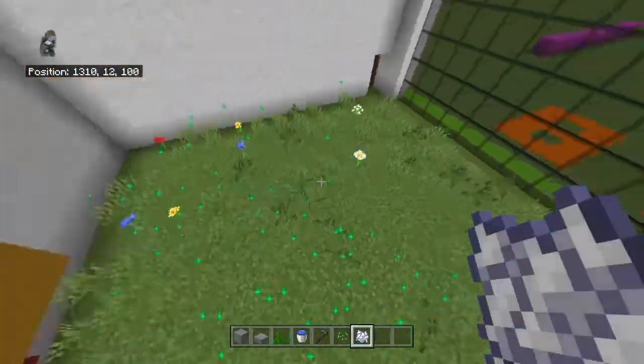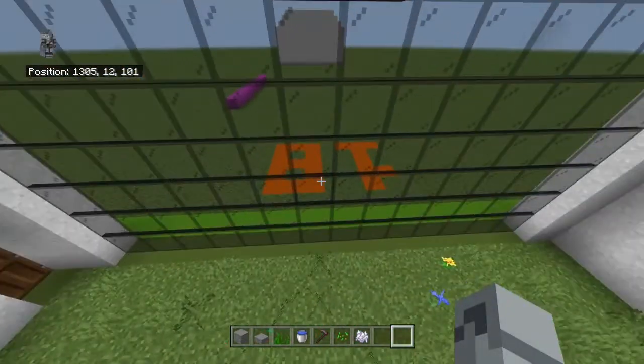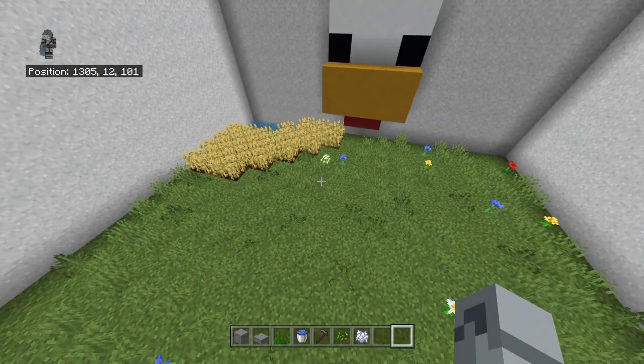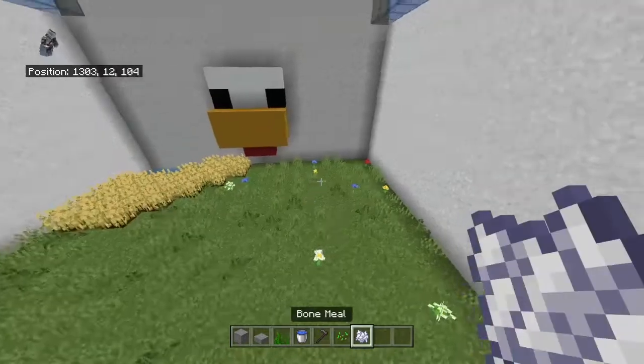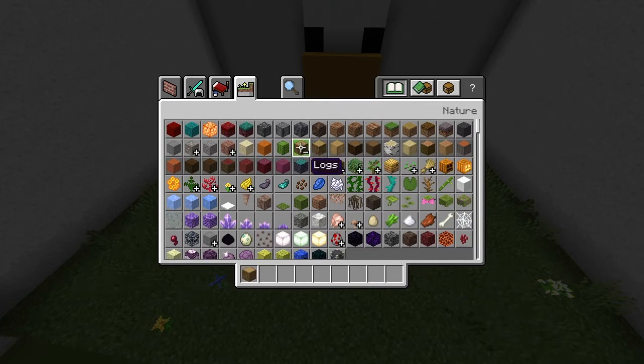There will be a couple of spots where we'll need to clear grass. Check around the enclosure after bone-mealing — I had grass grow through the wall in a couple of spots, probably along the back left and right. The back right corner we'll clear a little later. For now, clear your inventory and get out oak logs, spruce slabs, and spruce fence.